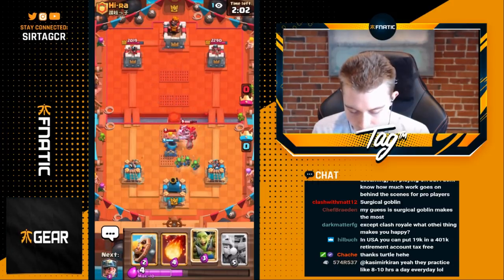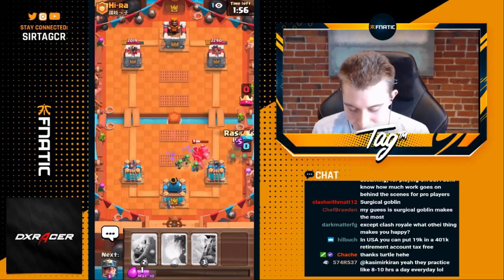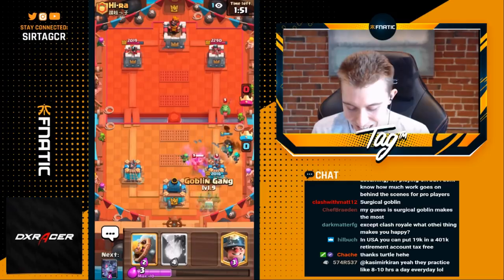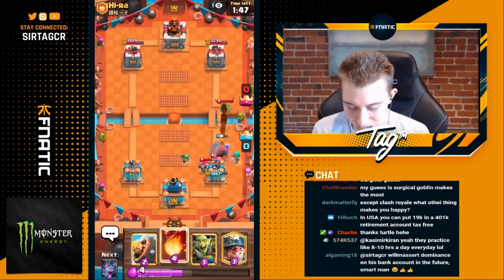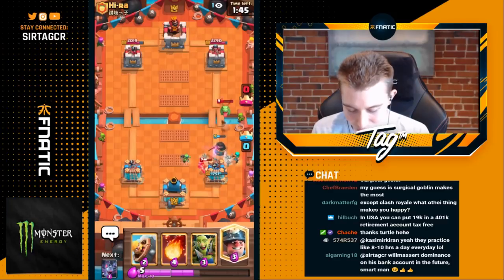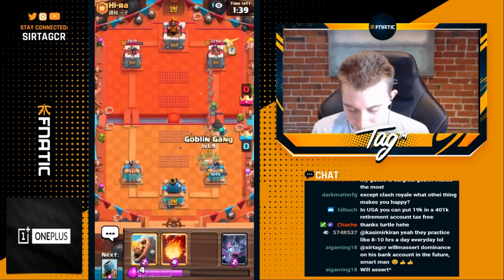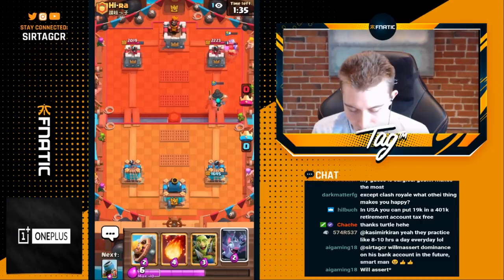We go for spear goblins so they're able to hit the mega minion. He ends up dropping a lot of elixir and plays the barb barrel, which doesn't even do anything for him honestly — it's never going to do damage on any of these units. It might kill the mortar a little quicker, but it's also not going to be in cycle for my goblin gang and rascals counter push. I actually want to play for a miner since we have this rascal plus spear goblin, and we can get some damage off on top of the lumberjack he's about to drop.